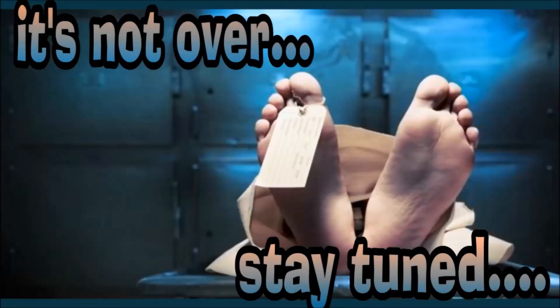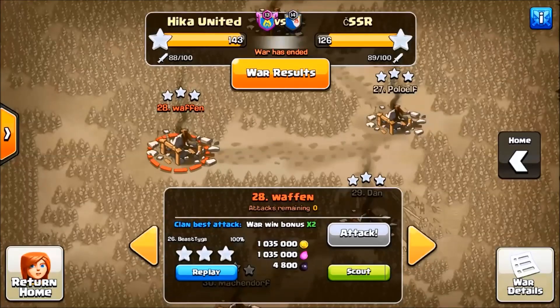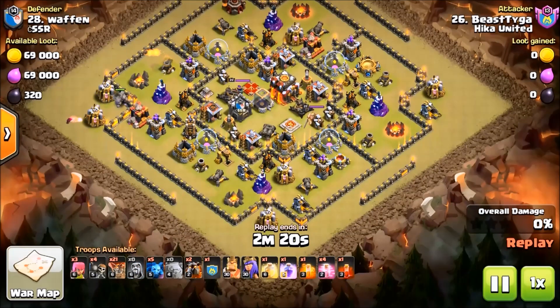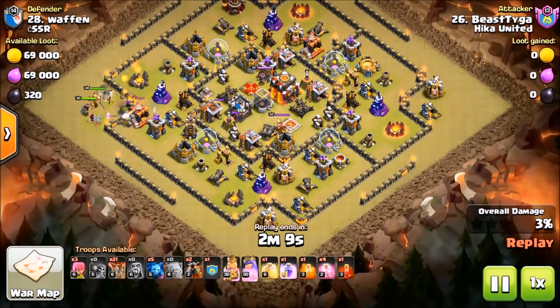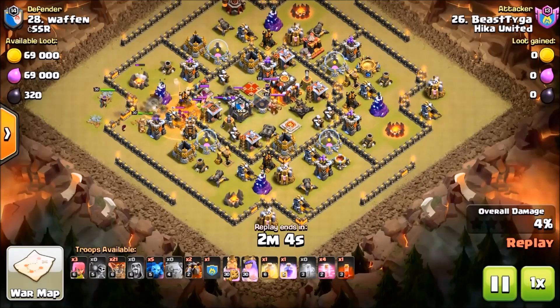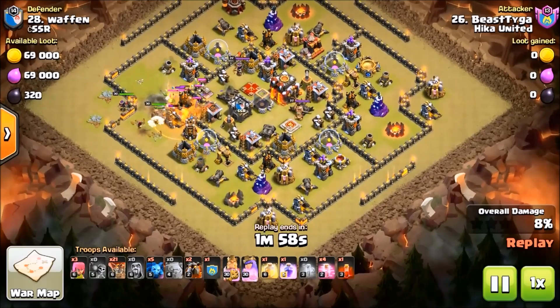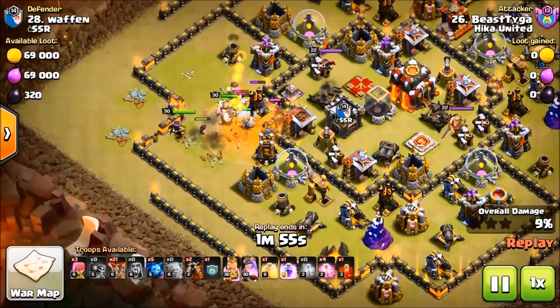Since we started with a classic attack, I'm going to show two more examples of a classic attack that is coming back in vogue post-winter update 2018 — and we are talking about a GoLaLoon. Not a GoBowLaLoon, but a GoLaLoon. This is an old attacking method that worked really well back in the day in Clash, and it works really well now especially at Town Hall 9 with the Hound buff.